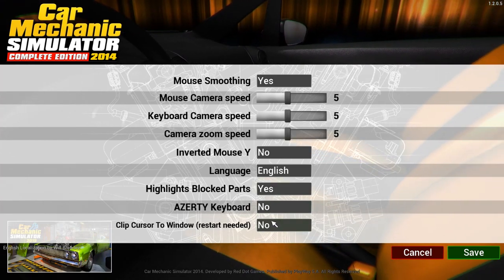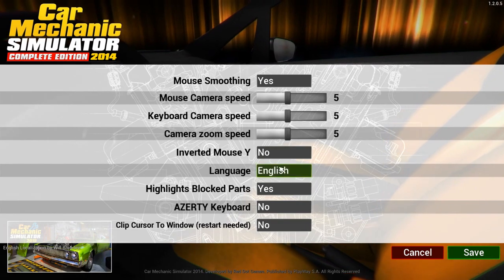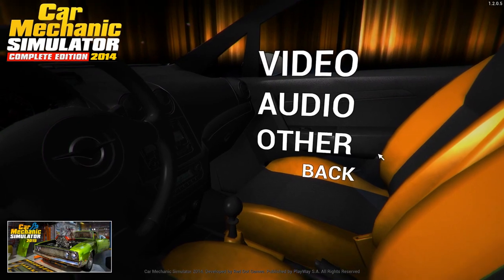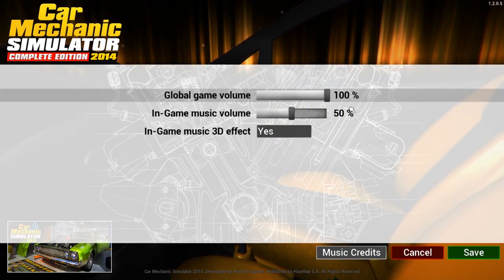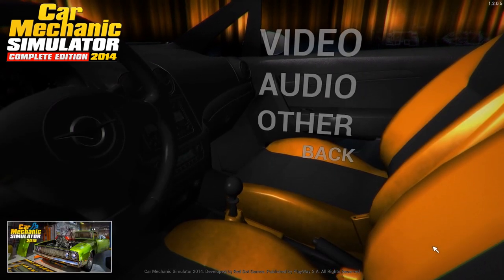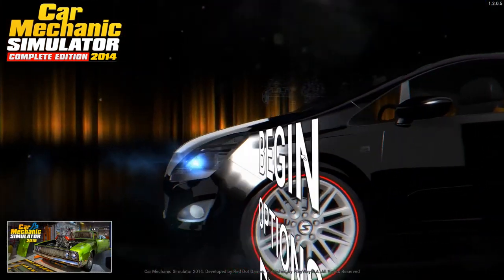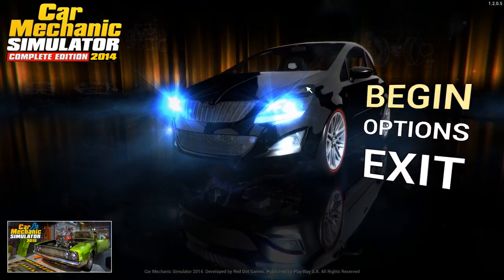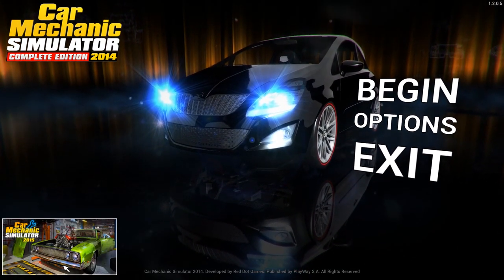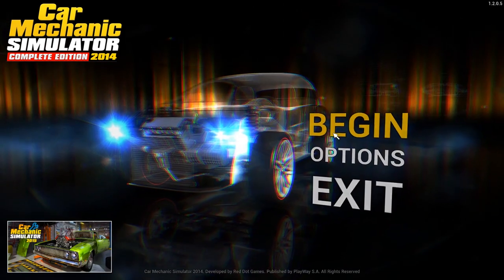There's Mouse Smoothing, Inverted Mouse — no. You can have a QWERTY keyboard. Highlight Block Parts — yes, we want that. Camera Zoom, Inverted Mouse, Mouse Smoothing — we don't need any of that. There's also Audio and a 3D Effect option. We've done all those settings we need. We've only got three options. Of course, Car Mechanics Simulator 2015 is also out, but for 99 pence I thought, let's have a look at this one. So, Begin.